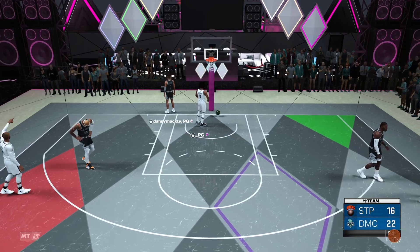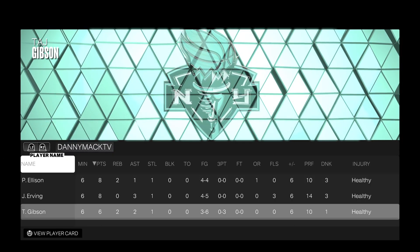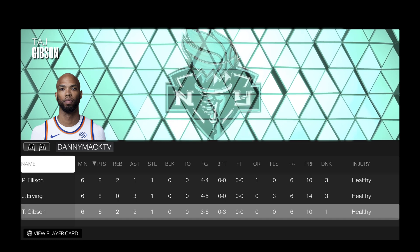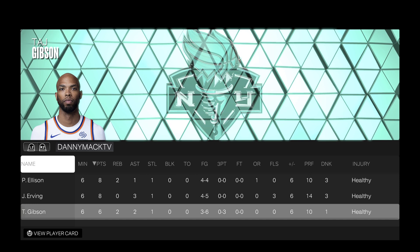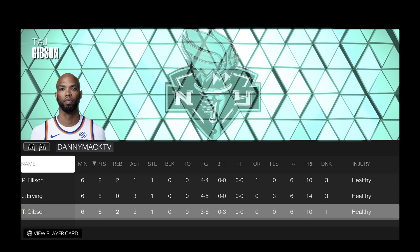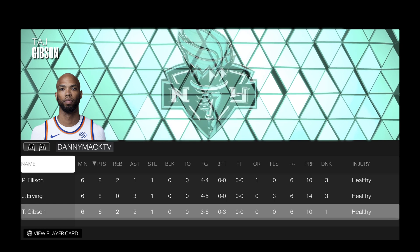There is the game winner. Final stats for Taj: six points, two rebounds, two assists, three of six from the field, one steal, zero of three from three-point range — two of them I shot greatly, and even the third one I thought was a good shot. One dunk. Yeah, what can I tell you?